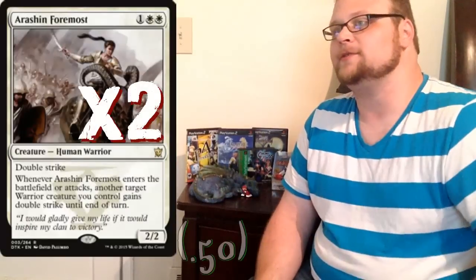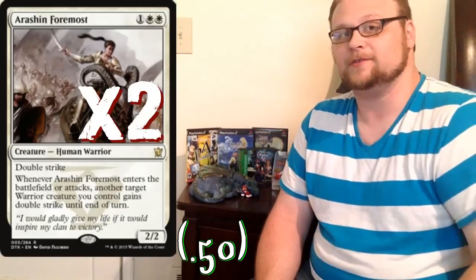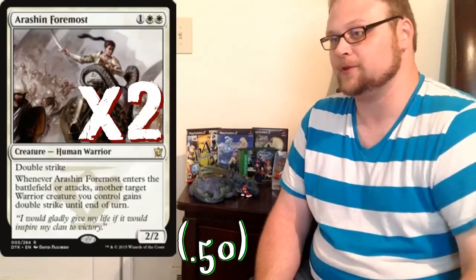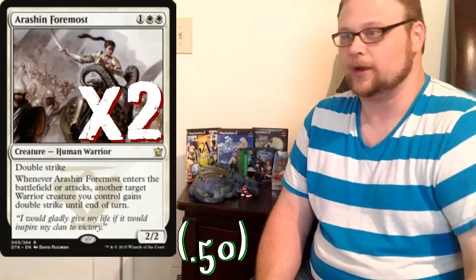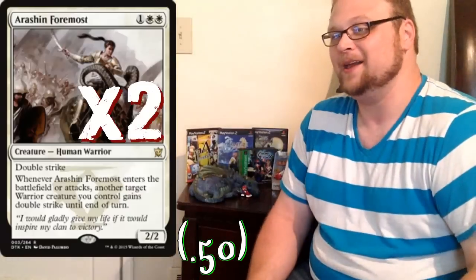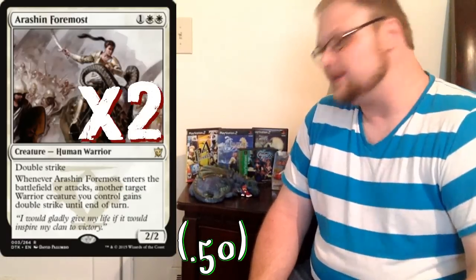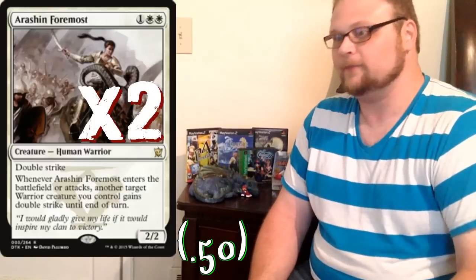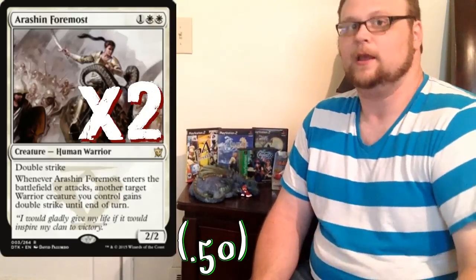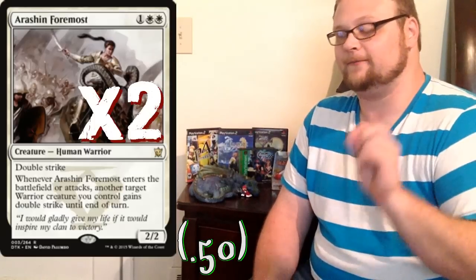Two copies of Arashin Foremost. This started off as a full four, but I brought it down to two. This is super awesome to bring into play with Alesha — when it enters the battlefield, we get that trigger, so a lot of the time you'll give Alesha double strike. That's super important, allowing her more ease of staying alive through combat. Six damage and three first-strike damage is awesome. If you have Alesha swing and bring this in, you're dealing ten points of damage off just these two creatures. I want at least two copies in the deck.